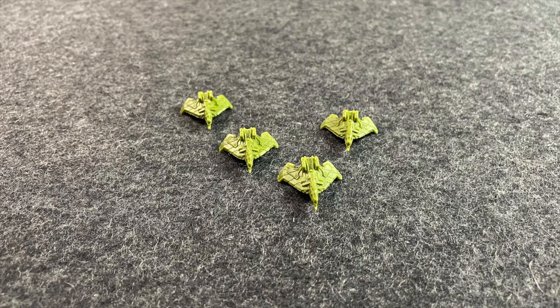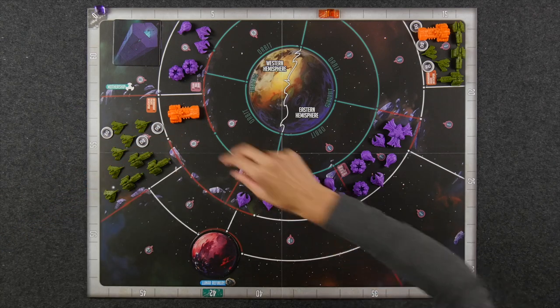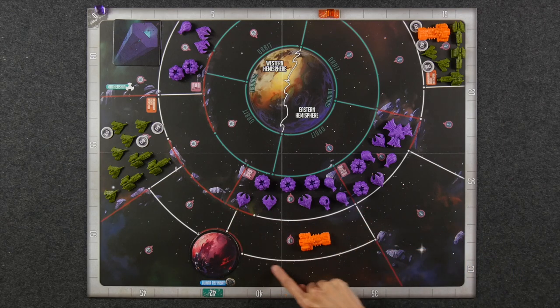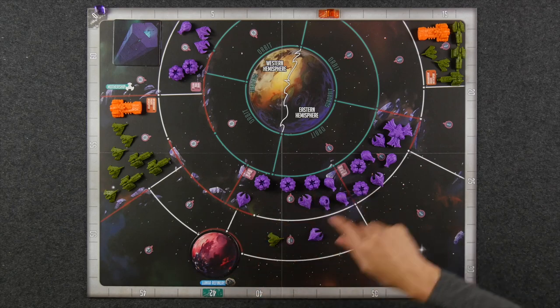Activating a ship allows you to take actions depending on its type. Interceptors are your smallest but relatively fast combat unit. They allow you to take up to two actions when activating, and for each action you can choose to either move or attack in close combat, but you cannot attack twice. Movement allows you to move to an adjacent zone, keeping in mind that zones separated by red lines are not considered adjacent. A ship in a zone would be adjacent to multiple zones, all separated by white lines. Interceptors can only participate in close combat, meaning targeting and attacking an enemy unit in the same zone as the interceptor.